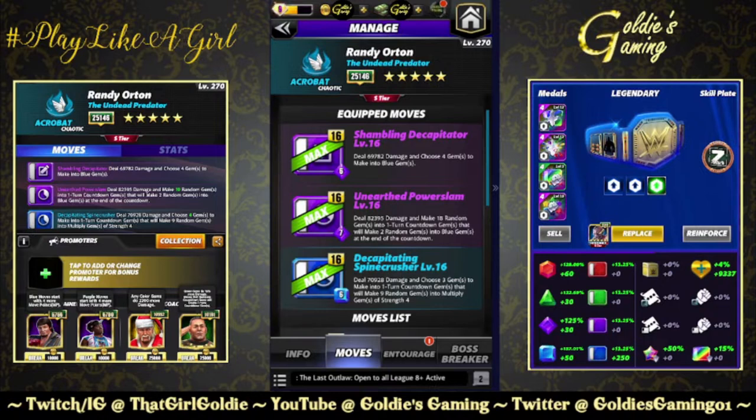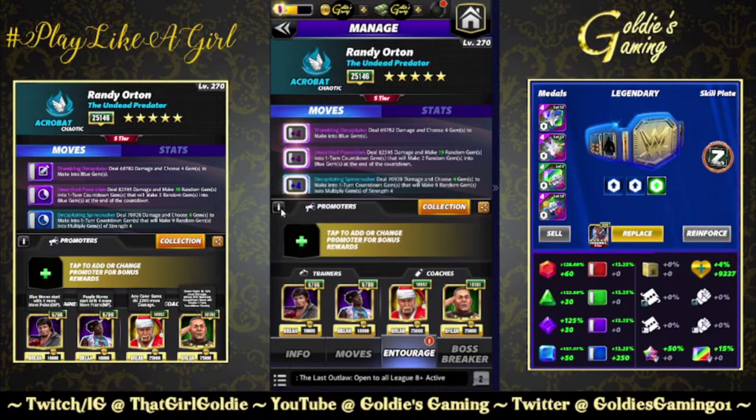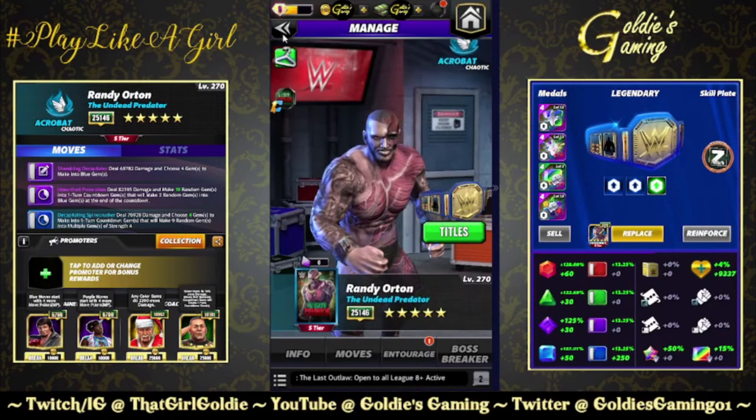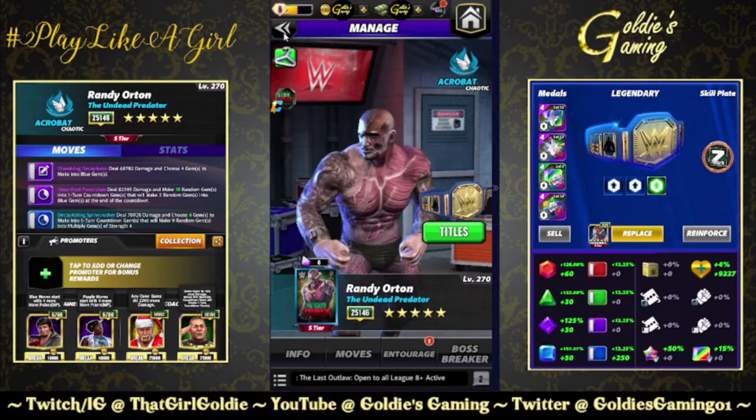The entourage: double MP, so Lawler and Woods for blue and purple respectively, Santa Hogan for a flat 2,200 to all gems — if you have Mem Rock, that might be the play here, I don't have him unfortunately. And we're going to use Texina to get a fourth countdown gem on the five-star move, because that is what's going to allow us to triple-stack the Z plate and hope for a big turn one.